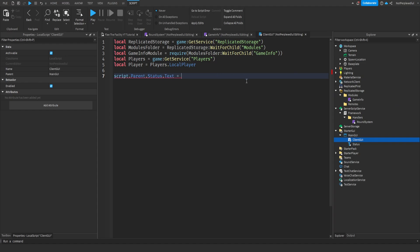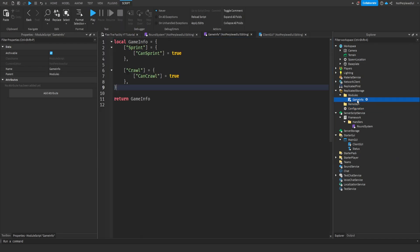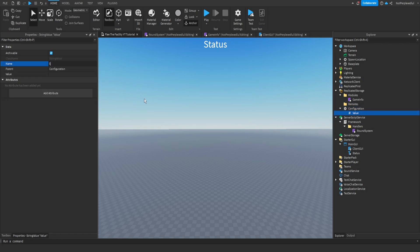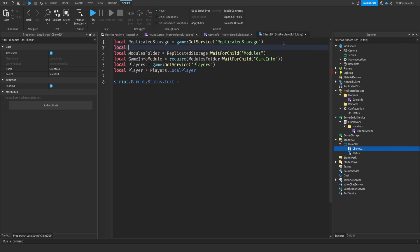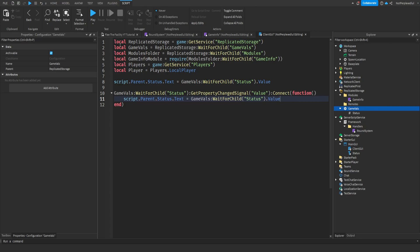I'll name this 'Player' since it's under Players, and then do parent.Status.Text. Now let's add a Configuration folder so you can access everything. Add a StringValue named 'Status'. Then do gameVals:WaitForChild('Status').Value and also connect to GetPropertyChangedSignal('Value') to keep it updated.